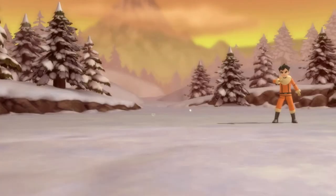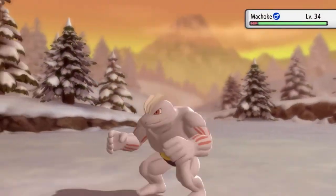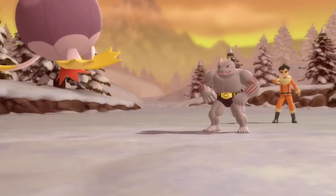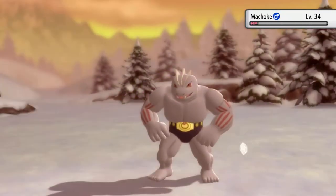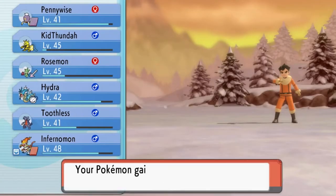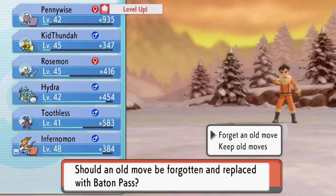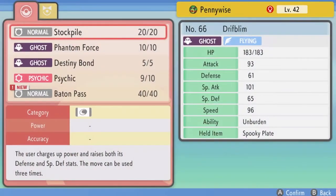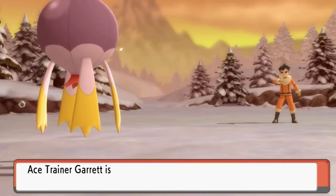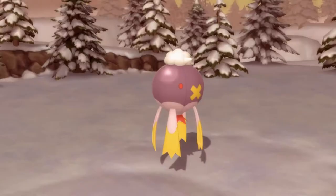Now he's sending out a Machop — let's bring in Pennywise. Some of these Pokemon on our team might not make it to the very end. I might swap for more reliable ones as we go, since this game gets kind of crazy near the finish. Pennywise grows to Level 42 and is learning Baton Pass — but we're not using that. Here comes a Sneasel — let's go Infernomont.